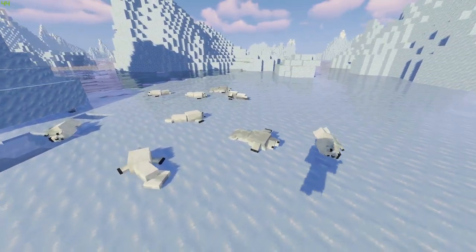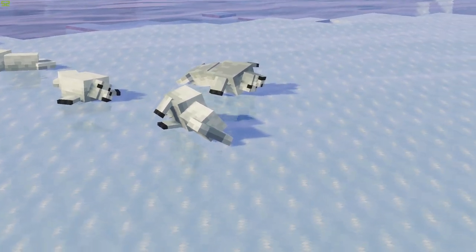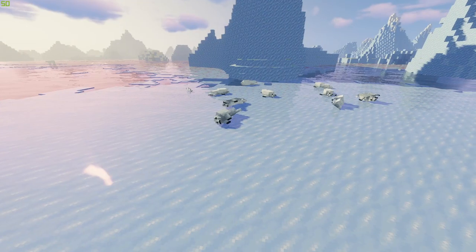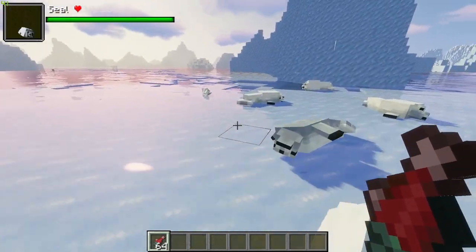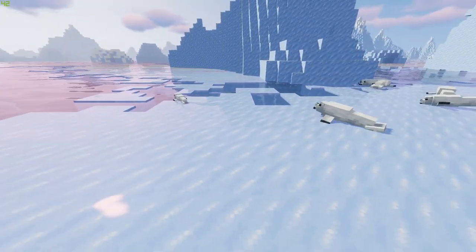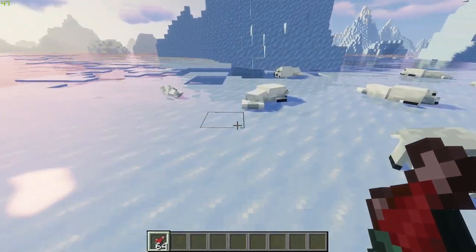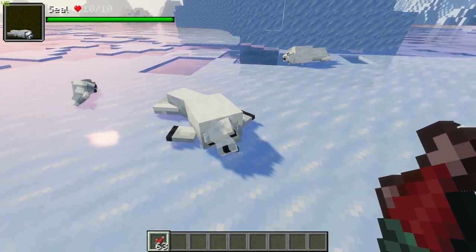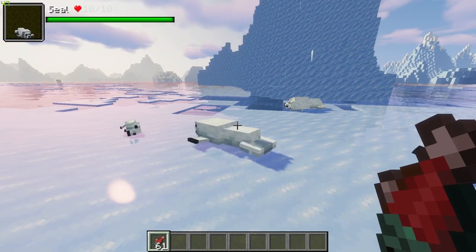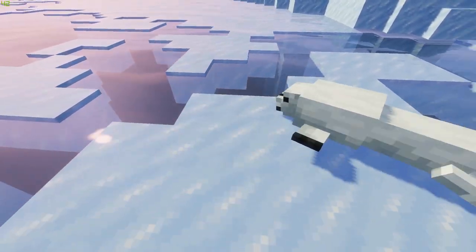Moving on to the icy oceans, seals are mainly aquatic animals that can be found on the beaches and icebergs of the overworld. These apparently lazy creatures enjoy basking and sleeping on any sand or ice they can find. When one seal is attacked, the rest will flee into the water where they are more agile. Feeding a basking seal on land three fish will initiate a primitive form of trade — in exchange for the fish, the seal will scrounge the seabed for an item to return.